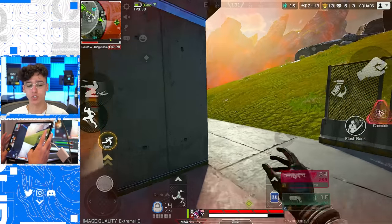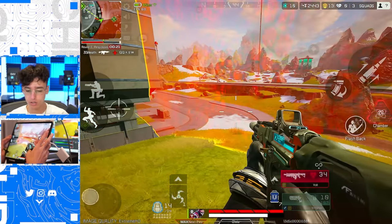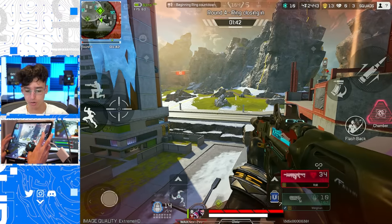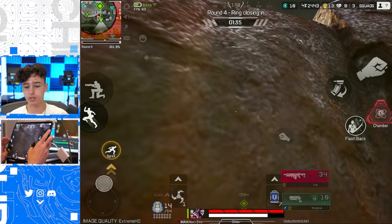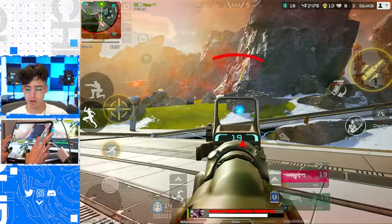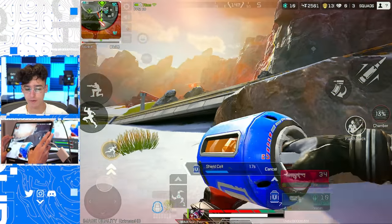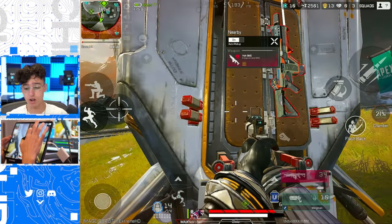I can actually get out of the storm using Fade's tactical ability — I'll scout around a little bit, then pop the flashback and go all the way back outside of the storm. Super convenient. I see shooting — the last two teams are fighting. I can isolate the fight by throwing down the phase chamber. I'm getting shot from every angle. I'm gonna loot this care package — if I can get a Kraber, I can just headshot somebody and kill them.